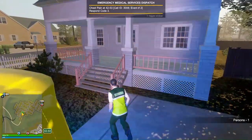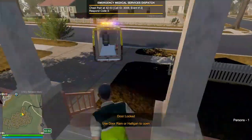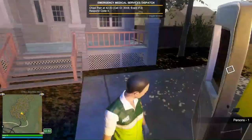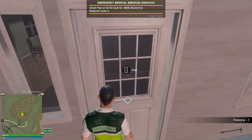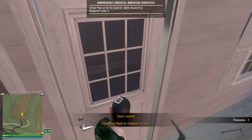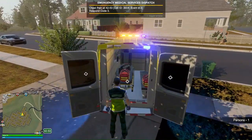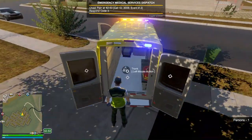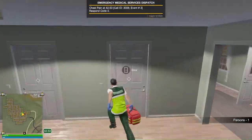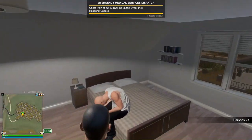Okay, looks like we're arriving on scene. Looks like it's going to be inside this house. The door is locked. Usually, if this was real, we would have to fire the primer, but since this is single player we're just going to use a halogen. Let's go see if we can find anyone. Hello, this is the London Ambulance Service. Is there anybody home?